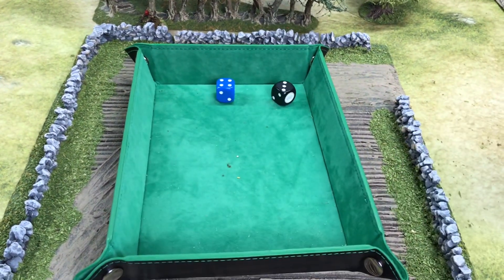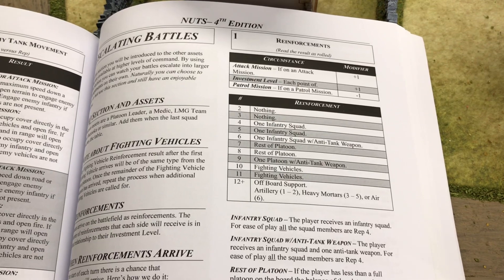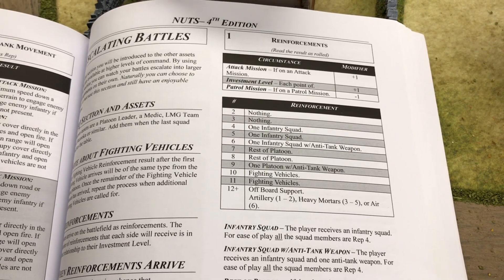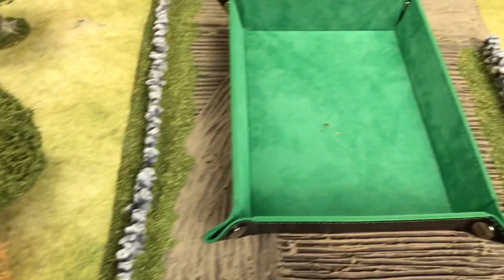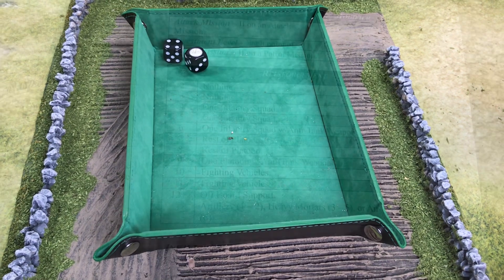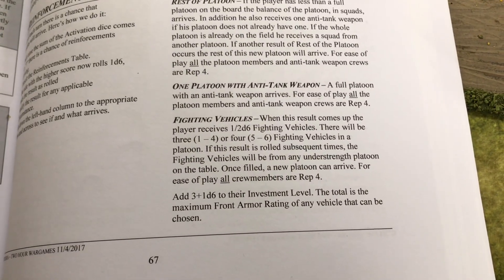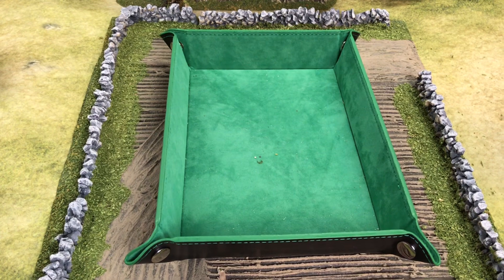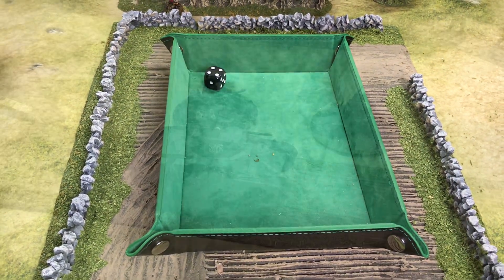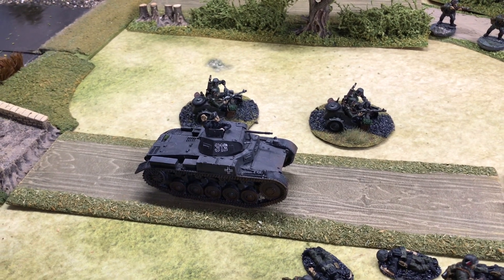Final turn. Both units can operate. This is a really significant roll — a 7, which means the German attackers get reinforcements, plus one added for being on the attack. Rolling 2d6 for support: result is 11, which means fighting vehicles, and that might decide the game. Rolling 1d6: result is 3 vehicles. Rolling for their entry area — they come in from area 2. Very much in the nick of time for the Germans — a game changer. We have motorcycles coming in and also a Panzer II.